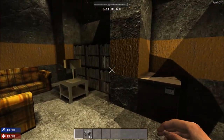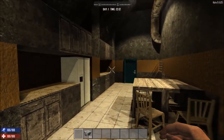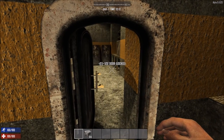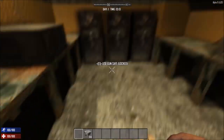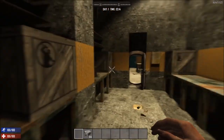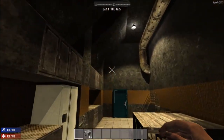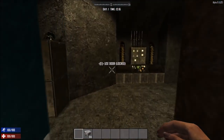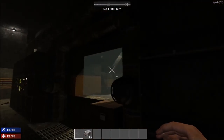That's living space over here and here's a kitchen. This is the armory. All kinds of good loot you guys can get in here.